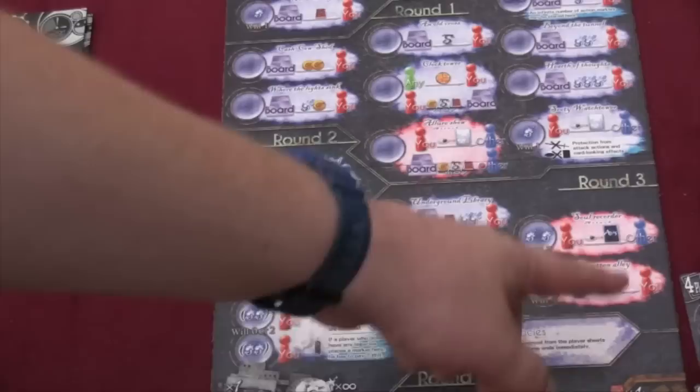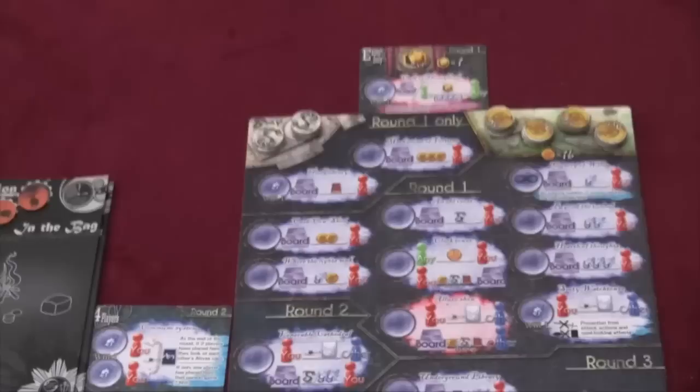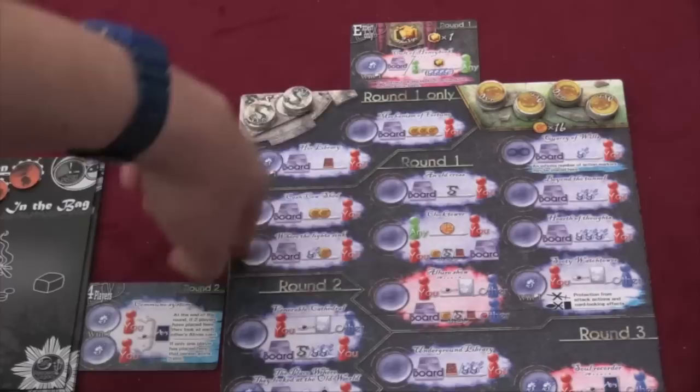In round three we add more spots, in round four, and in round five we add more spots and a few more cards. Most of the spots are pretty general. You can go here to get a book but you have to pay a will to do so. Here you get two coins, here you get a will and a coin, here you get a statue, here you can steal from other people, here you can look at somebody else's Shoal card. Only one worker can be in each spot, and spots start costing more will as the game progresses. So getting will is very important.